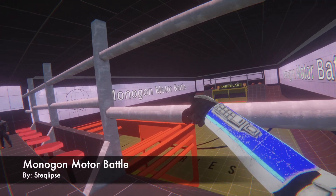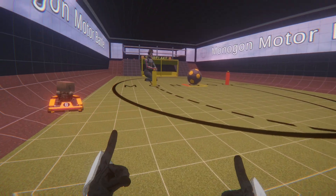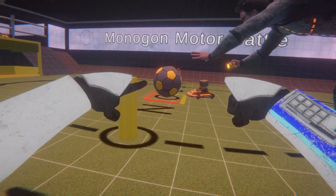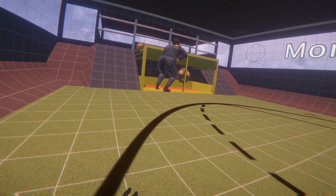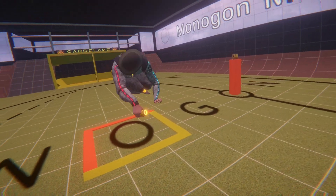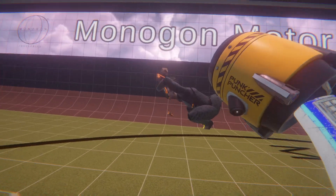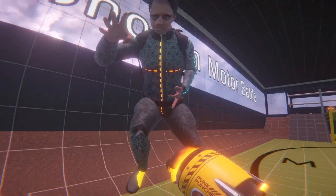Up next is the Monoghan Motor Battle by Steaklips. The point of this map is pretty simple — it's kind of like an obvious Rocket League knock-on. You're supposed to play with the carts, the power puncher, and the big ball. But of course it's Fusion, play however you want — be big Ford and dunk the ball, or drive around in your go-kart and let chaos ensue. I'm gonna see if I can hit this from here — point for me! Big Ford, that's not how you play.